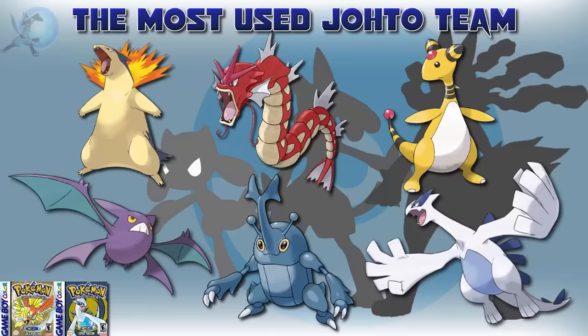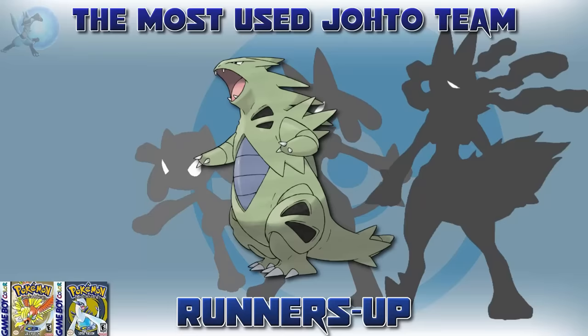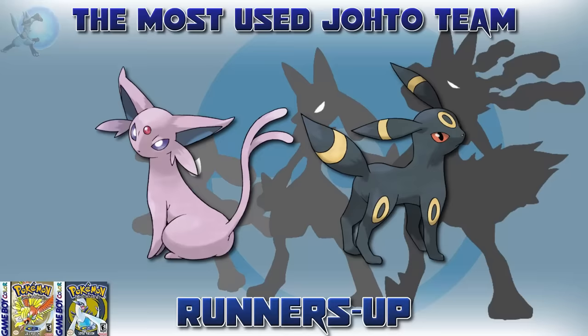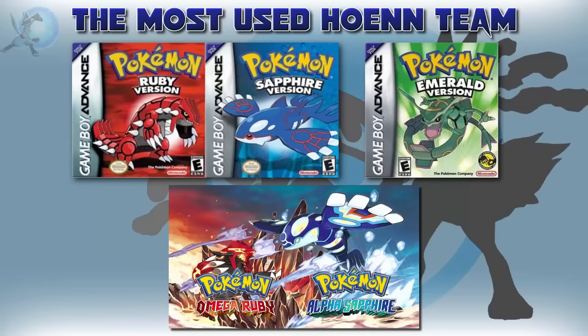Other Johto Pokémon that were considered: Feraligatr lost out to Typhlosion, Noctowl lost out to Crobat. Dragonite was much easier to obtain in Johto than Kanto, but still suffered from taking too long to evolve. Tyranitar had some mentions, however you can only get one at the very late end of the game. Jolteon was also popular but lost out to Ampharos. And the Johto evolutions — I almost picked Umbreon over Heracross. However, Heracross was answered way more than Umbreon, despite how popular Umbreon is, and Umbreon's evolution method I see not being the easiest for some people.